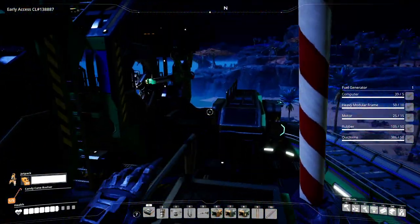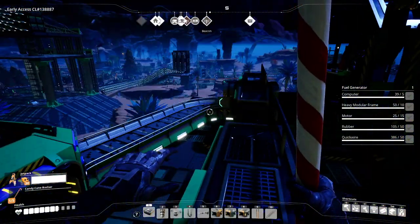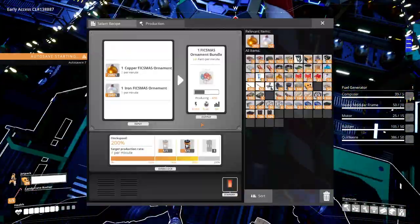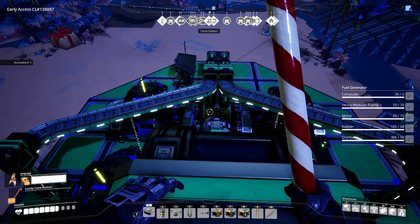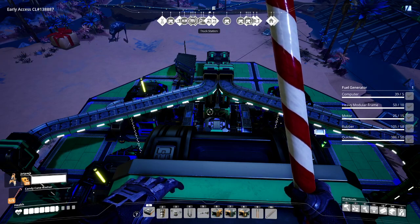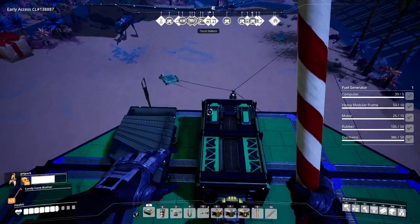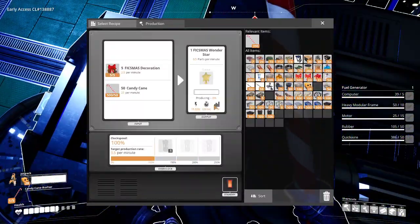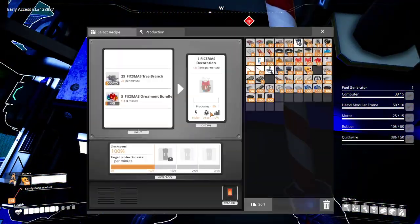That should bring us to 9 per minute, and then add another one here — that's 10 per minute. That should be perfect. These things — I've got those, children foundries. I'll pause recording right now and come back when this is at least filled up a bit. Maybe I should — just need two and a half per minute to work best, this image one per minute.